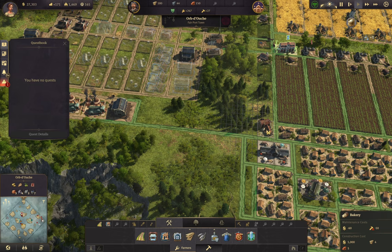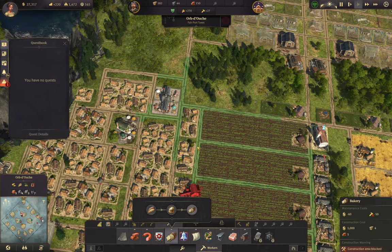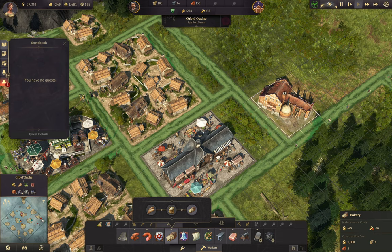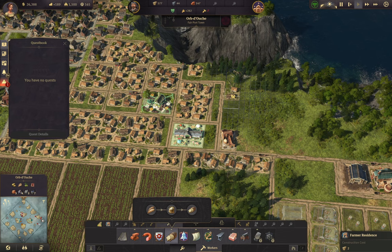Can it reach a warehouse from here? No - although if I connect this here it might, and then I could put it in this part of the city. Bread - I like it. Does it reach a warehouse? It does - okay, so let's put the bakery right here. That'll work. And then we'll put some workers around it maybe. I don't know why I like it - I just think it looks cool.